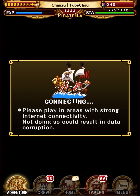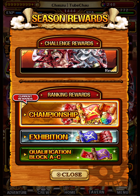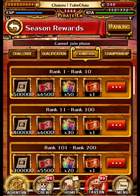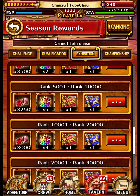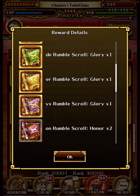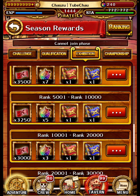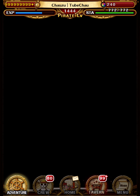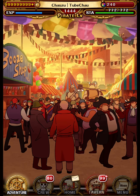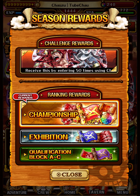You can also get rumble scrolls as part of the ranking rewards. You'll probably be in exhibition in the beginning, so that's not the best reward tier. You do get a few gold border ones, one of each card at least, and a few silver and some bronze. So it's better than nothing, and each block also has some rewards. They don't give any gold ones, but everything counts.